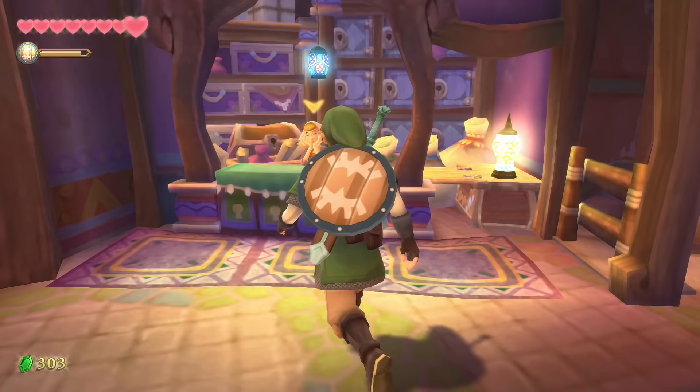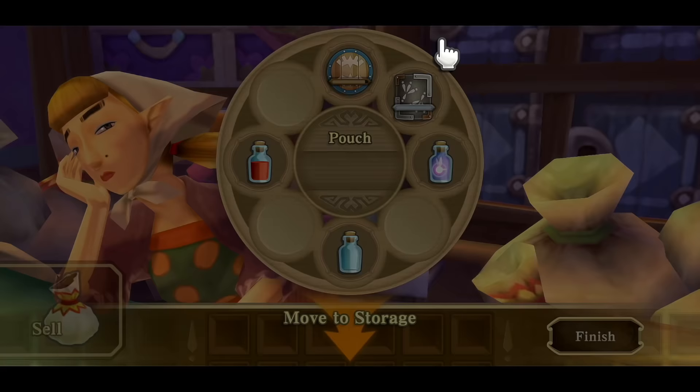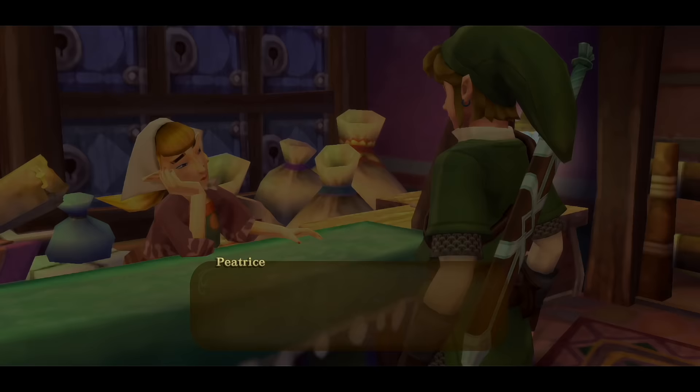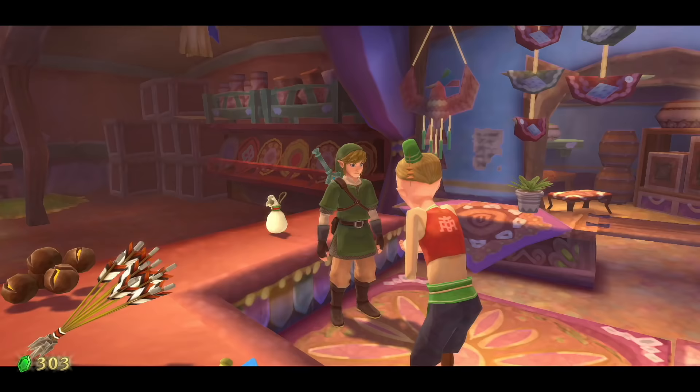If your inventory is full, talk to the item check girl. She has a side quest reliant on talking to her a lot and saying you're in love. The trigger values are the number of nights you sleep and times you talk to her — you can spam it, but you really don't need to. It's well balanced; we'll address it much later in the game.